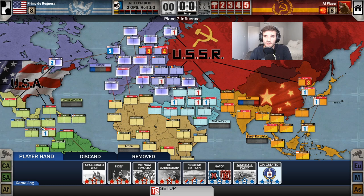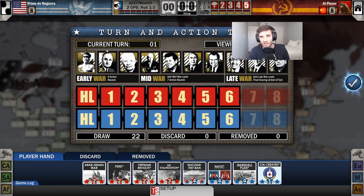Now I'm going to describe how a turn happens. The game is divided into 10 turns: the first three are the early war, turns four through seven are the mid war, and the last three are the late war. Each turn is split into a headline phase and six action rounds, or seven from turn four onward — it can reach eight under certain conditions.